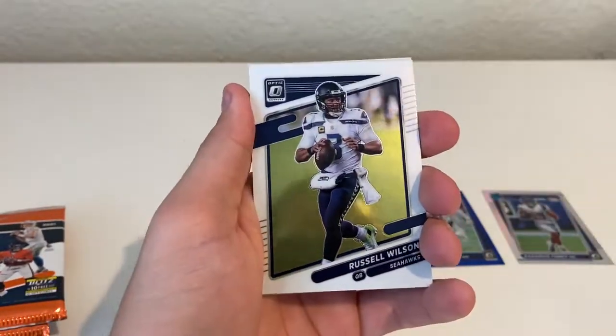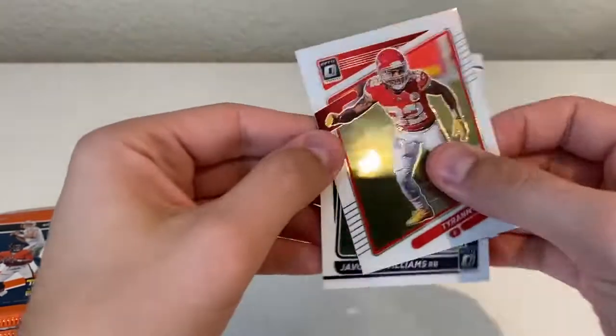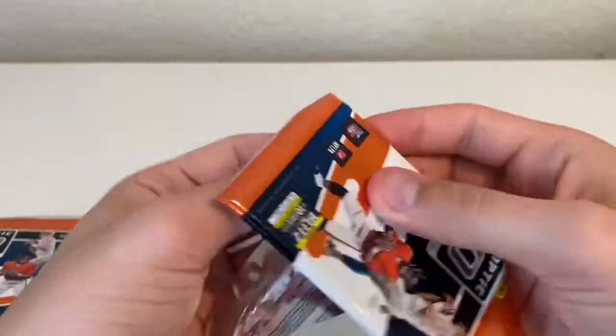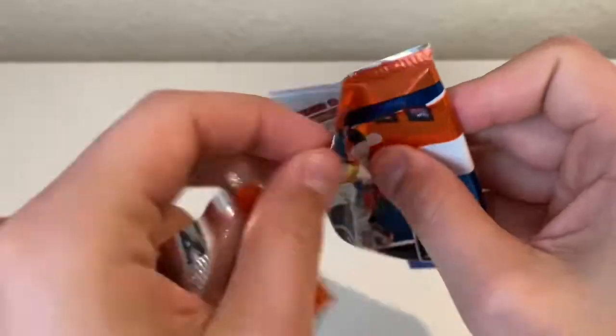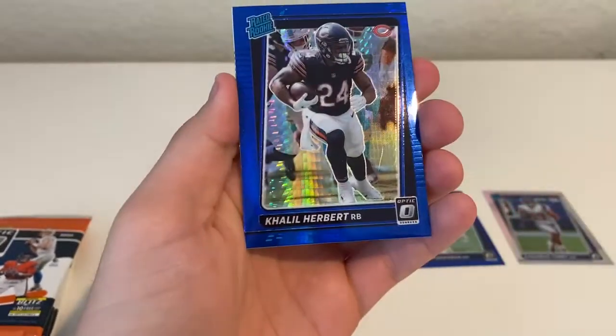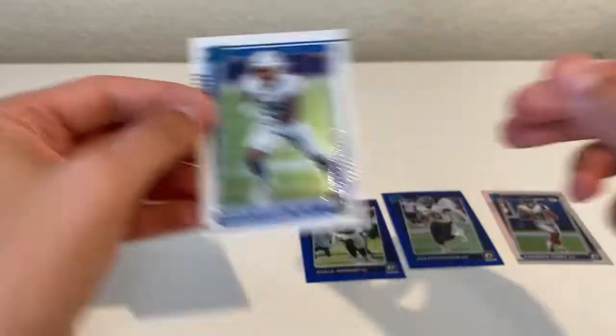Got a Baker, Russell Wilson, Taron Matthew, and Javante Williams for our rookie. Then Dion Jones, Adam Thielen, Cleo Herbert on the blue hyper, and Asante Samuel Jr. for the rookie.